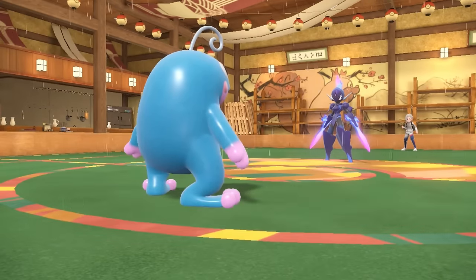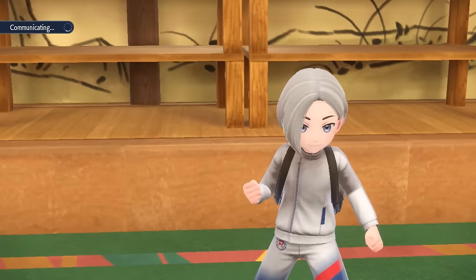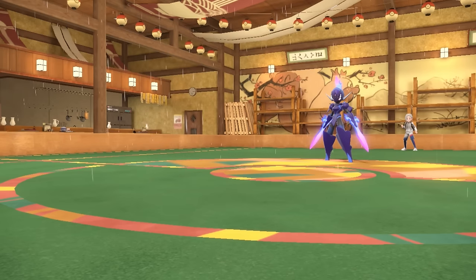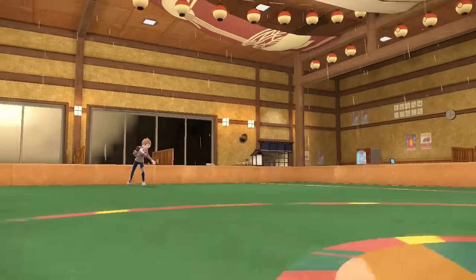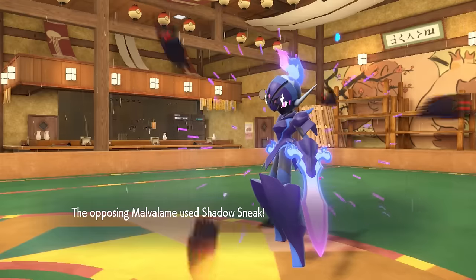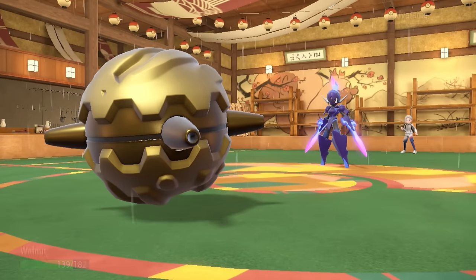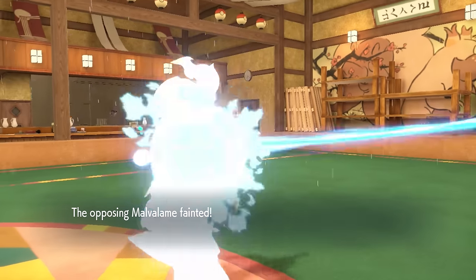It's a super big threat and also has priority in the form of Shadow Sneak. I want to conserve Politoed because it's gonna be useful for setting back up the rain — it enables Kingdra, and we definitely need the extra water damage plus the speed. So I decide to switch back into Forretress, mostly just because I have the Rocky Helmet. I can take a Shadow Sneak, and then they're just gonna end up knocking themselves out on my sharp helmet. Down goes the lead, and that is a big threat out of the way.